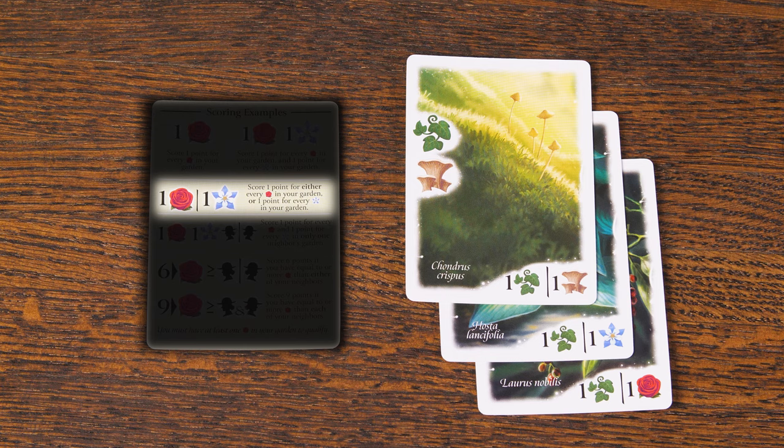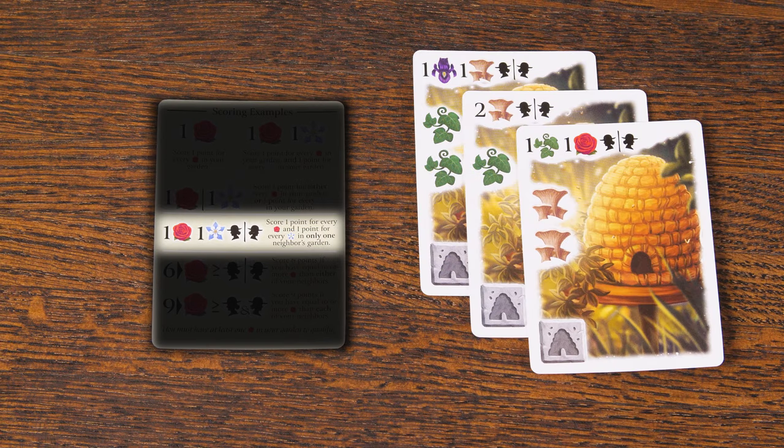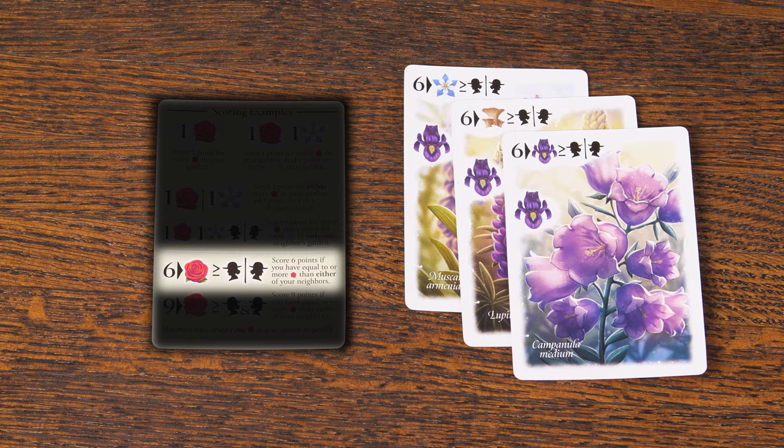The plant icon you do not choose will not gain you any points. If a card shows two plant icons and two neighbor icons with a line through them, that means you will choose one of your neighbors — either the player on your right or left — and score points based on how many of these plants are in their garden. This one here means you'll receive six points if you have an equal number or more of the indicated plant type than either one of your neighbors.